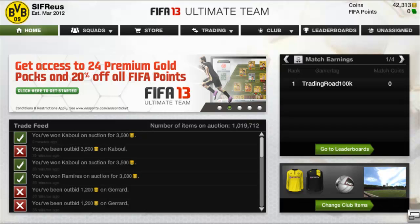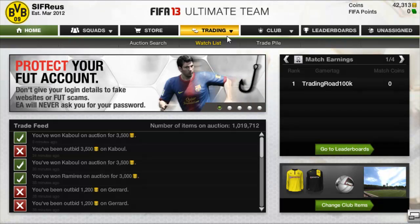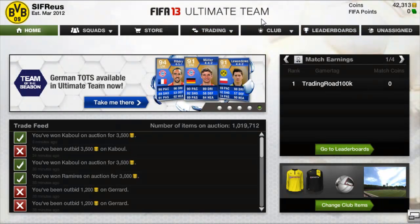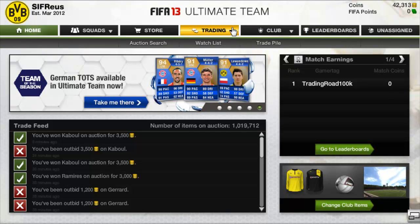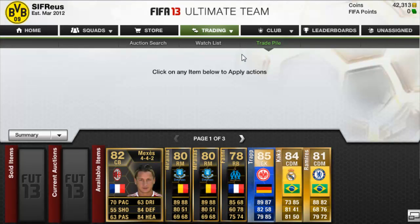Welcome to episode 17 of trading to Team of the Season. As you can see, we spent most of the coins and were left with 42,313. I've actually gone and picked up quite a few informs — more informs than I normally do. I haven't really done much inform trading before, so I thought why not try it. We also pick up a Team of the Season card as well.